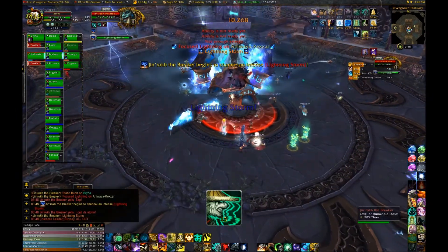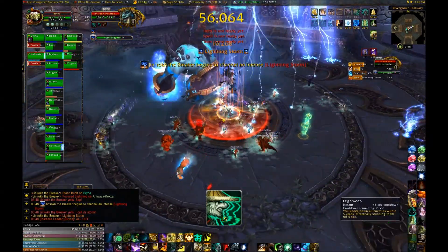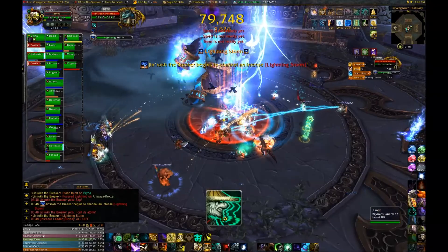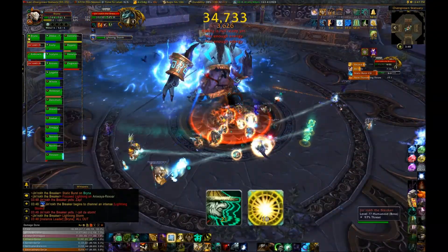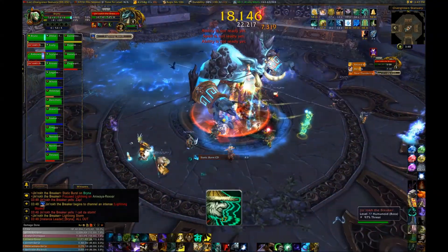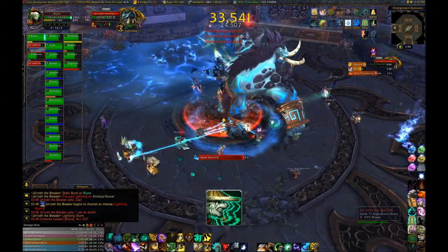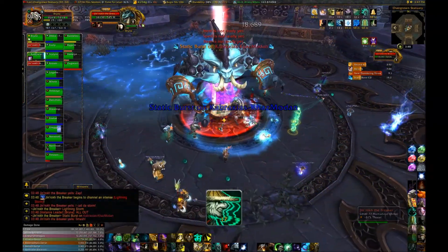After the conductive water pool takes up a full quarter of the room, Ginrock will move to the middle of the room and cast Lightning Storm. This will cause the water pool to look like lightning and become harmful — it becomes electrified waters, so you'll need to get out. Save your raid-wide healing and damage mitigation cooldowns for this and use them once you're safely out of the water. Don't use them before you're out of the water or else you'll die.